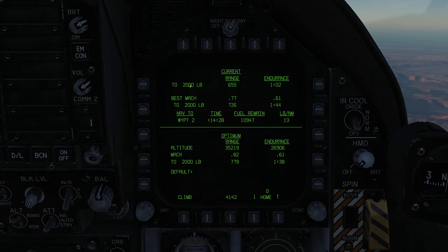The other thing to note is that this number — 'to 2,000 pounds' — will actually change to zero if you go below 2,500 pounds of total fuel. So if you drop below 2,500 pounds of total fuel, this number will change to zero, giving you a zero reference.